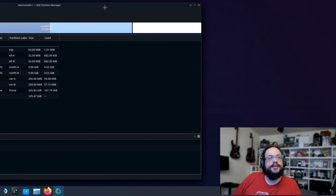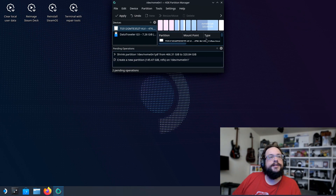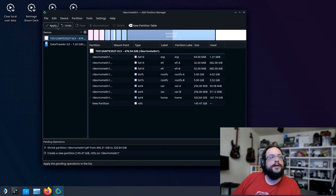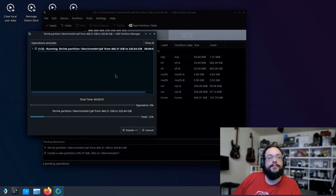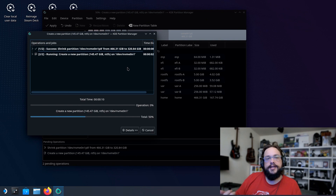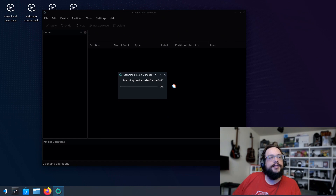Nothing has actually changed on the drive yet — we need to click Apply for the changes to take effect, since it shows two pending operations. Click Apply, confirm the warning that this will permanently change the drive, then click Apply Pending Operations and wait for it to complete. Once done, you'll have your main Steam OS partition plus a new 150GB partition ready for Windows.